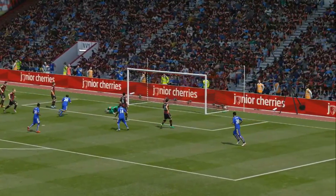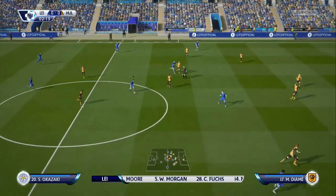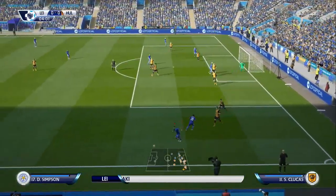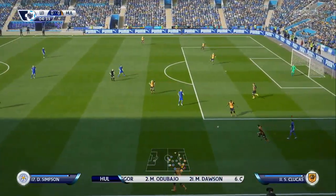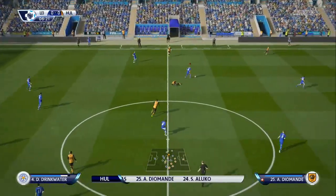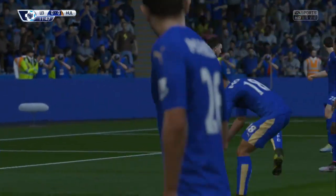We have Hull again in the league — let's hope this time we don't muck it up completely. Schmeichel in goal again, with Simpson, Moore, Morgan and Fuchs at the back. N'Golo Kante, Drinkwater, Mahrez and Albrighton in the four-man midfield, and Jamie Vardy and Shinji Okazaki up front in the normal 4-2-2 formation. Hull have McGregor, Odabajo, Dawson, Davies at the back, Robertson, Snodgrass, Diame, Livermore and Lucas in midfield. Hull come on the attack — it's offside, fortunately hits the bar. Very lucky at 11 minutes — Hull could have been 1-0 up.